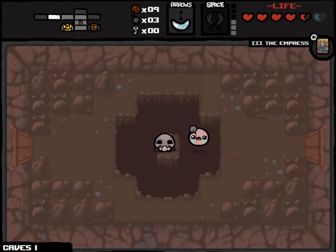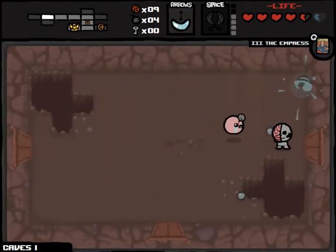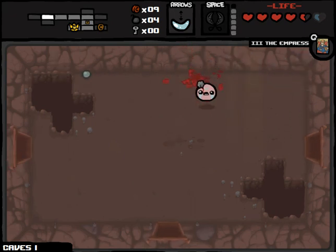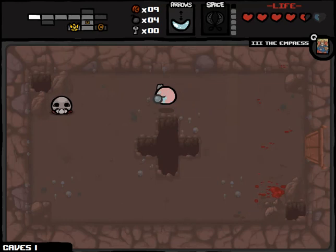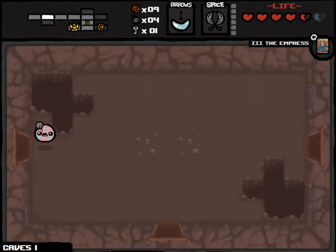I just wanted to get close enough to him so that I could hit him reliably with My Reflection, because My Reflection sometimes causes your shots to go a little bit askew. One zombie, no problem. I could have just floated over that gap as well. Now just try not to activate the other turret - it's like playing Mega Man 2 again with those guys who only shoot when you're not looking at them. Well, it's not like that at all, but it is kind of similar if you don't think about it too hard.